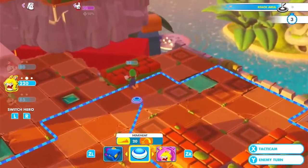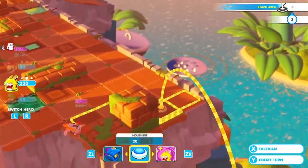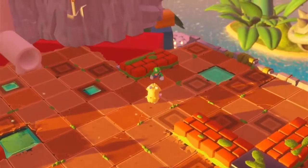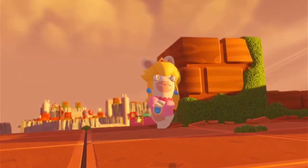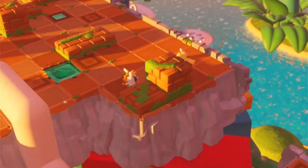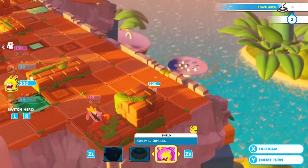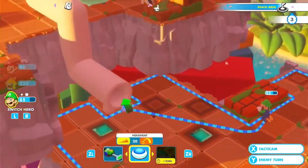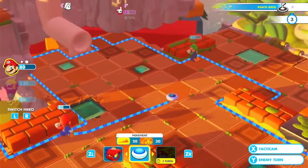So far we've covered the majority of battle HQ — team selection, weapon selection, and the skill tree. Now I'd like to talk about the gameplay itself. It is a turn-based strategy game, which means you have as much time as you need to execute your moves. This allows for more thought to go behind your attacks and in turn a more enjoyable way to play.